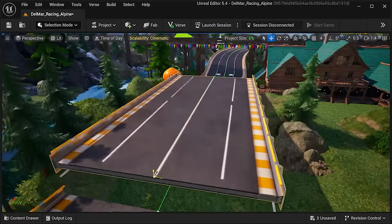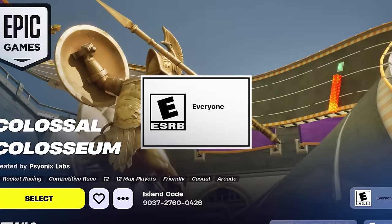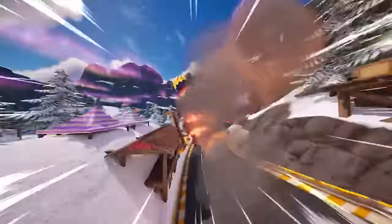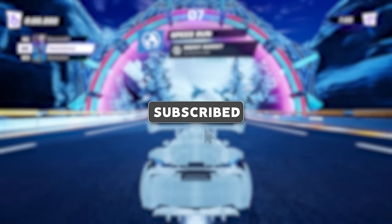A few weeks ago I had the honor to go to Psyonix HQ for a game jam and design a track in Rocket Racing that is featured in the game alongside other game development companies. I couldn't be more excited to show you guys the final product. There was a lot of good stuff to discuss with Rocket League devs while I was there, and I'm really excited for what's in store this year. For today we'd try every single race track that was built at the game jam and show what's possible with the tools.